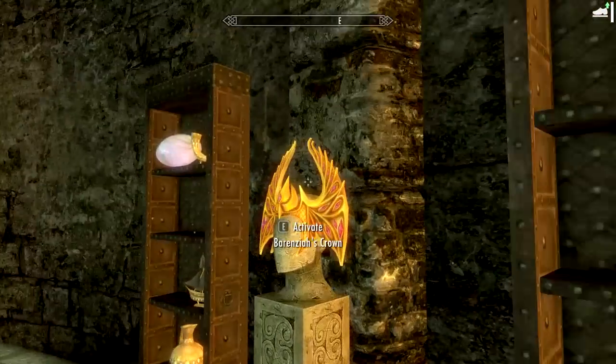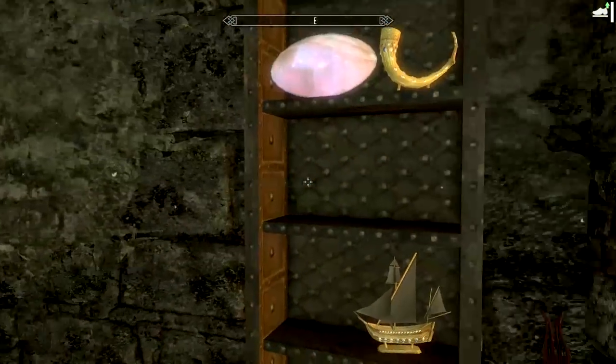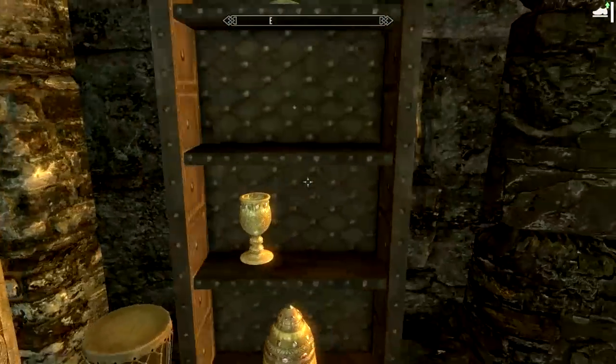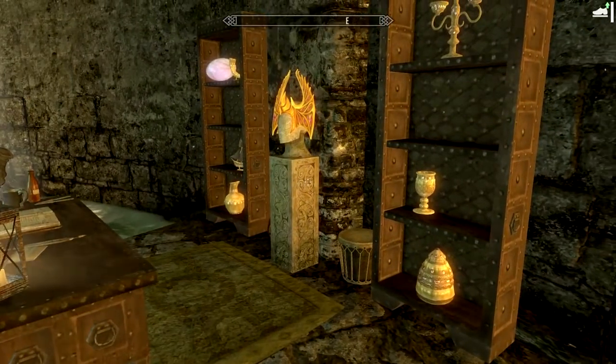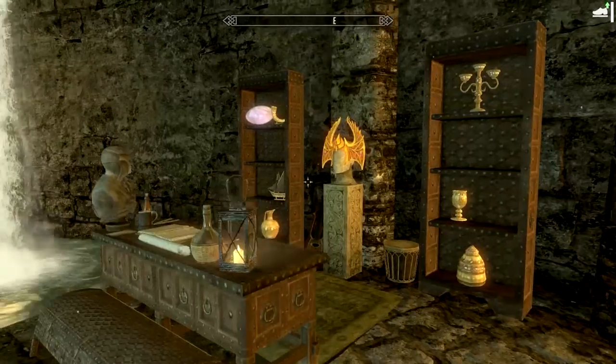Neither is the East Empire Company shipping map or the Huntingbrew decanter — there's a Huntingbrew decanter that's also supposed to be on here. None of these things are here.